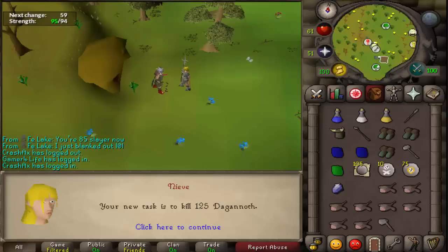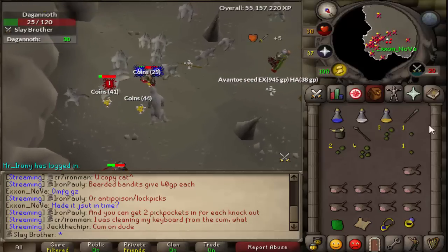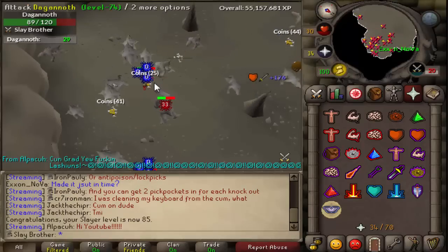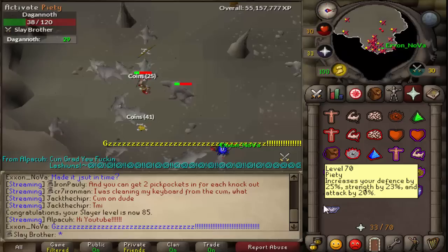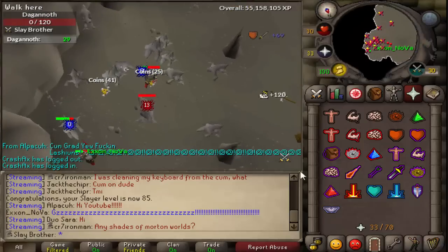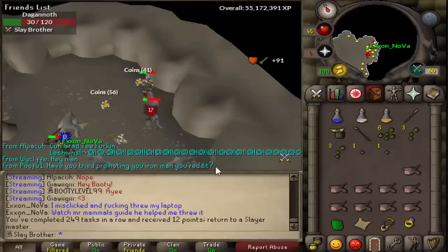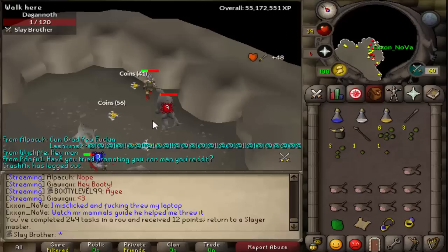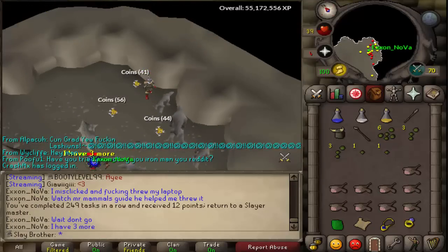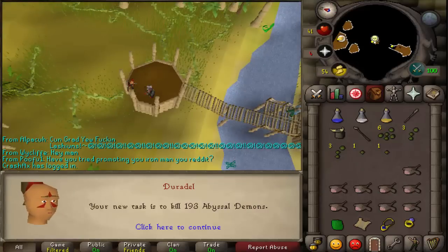125 Dagannoth — perfect, that'll only take a few minutes. This is the Dagannoth we will be getting 85 Slayer on. There we go — 85 Slayer has been achieved! That's awesome. I'm going to finish this task out rather than skip to Abyssal Demons, since there's no point. I'm really happy I got 85 — that's a huge accomplishment on this account. 249th task in a row, and we got a Medium Clue. Since this will be our 250th task, we're getting it from Duradel for the extra points.